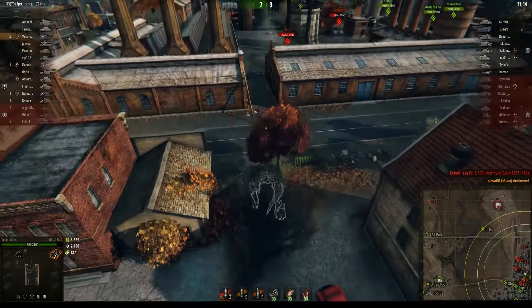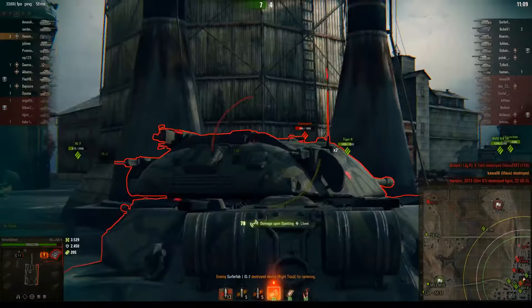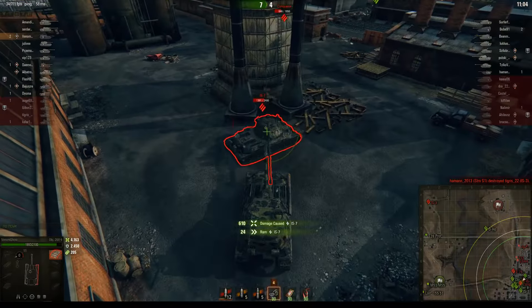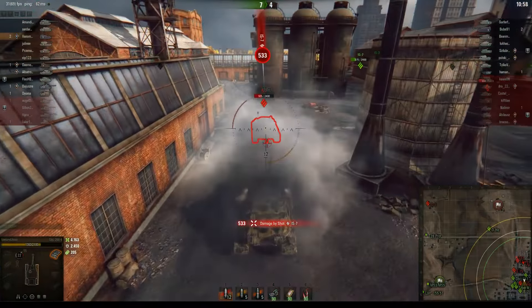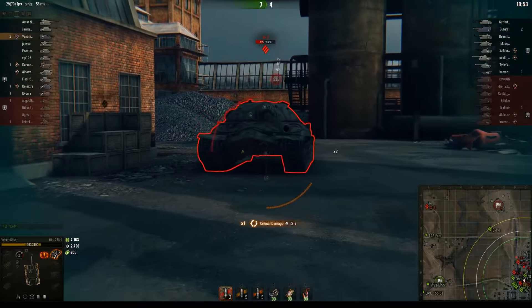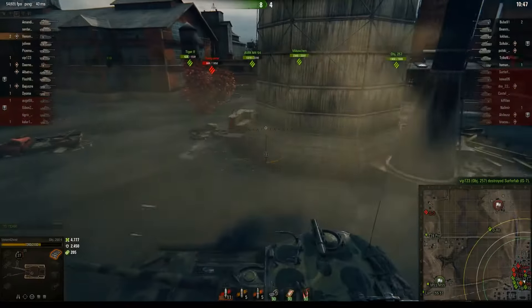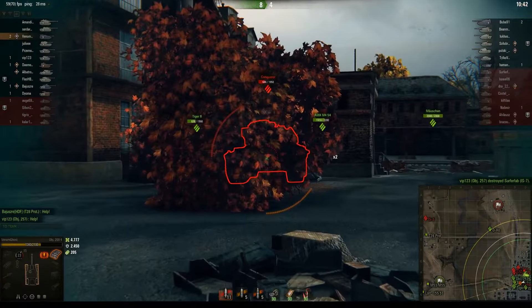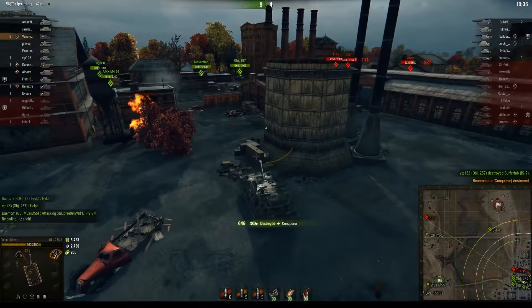This is a bit dangerous coming through here — we're not loaded yet. Ramming an IS-7 from behind as his tracks get taken off, and we take our first bit of actual enemy damage. Looking for a shot — lower plate, or through the tracks — that works as well. Wiggle wiggle wiggle, and he gets finished off by a teammate behind us. Looking at the back of the Conqueror — finish off the Conqueror for kill number three!